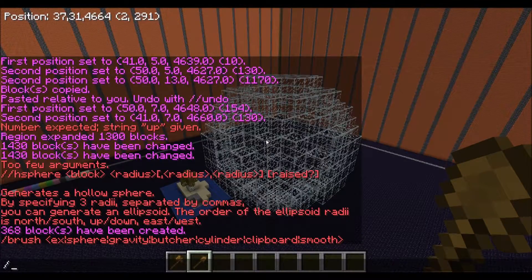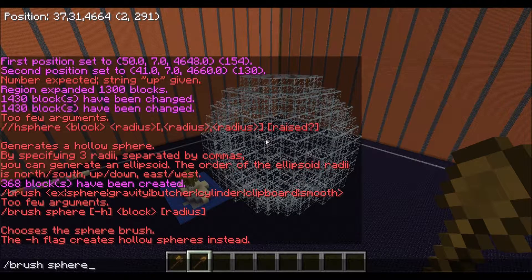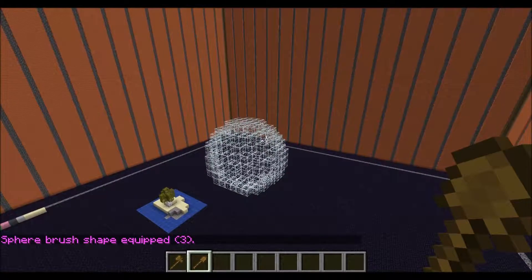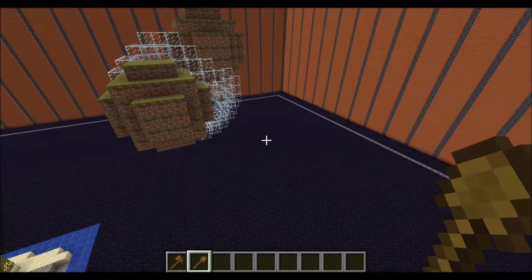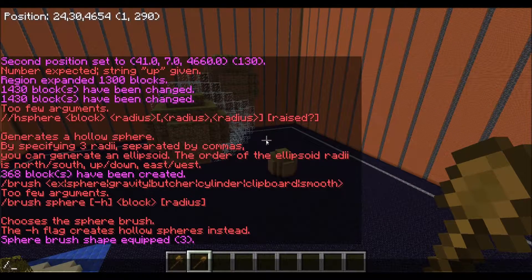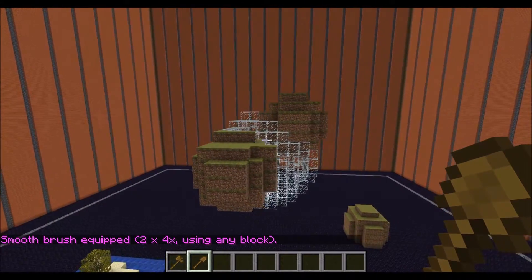WorldEdit also allows you to create tools out of other objects. Right now I'm holding a wooden shovel and I want to turn it into a brush. So I do slash brush and I want the brush to make spheres made out of grass. Now whenever I use this tool in my hand and right click, it will make a small sphere of the radius I selected of grass. This makes building large natural areas very easy. You can also set your brush to smooth out areas, so if the spheres don't look natural enough, you do slash brush smooth and then right click on the areas that look a little bit too artificial.